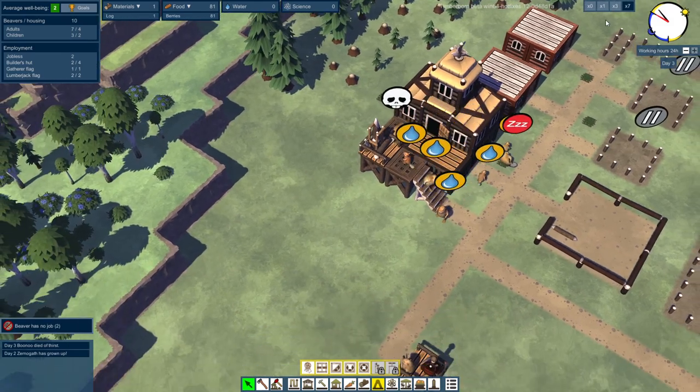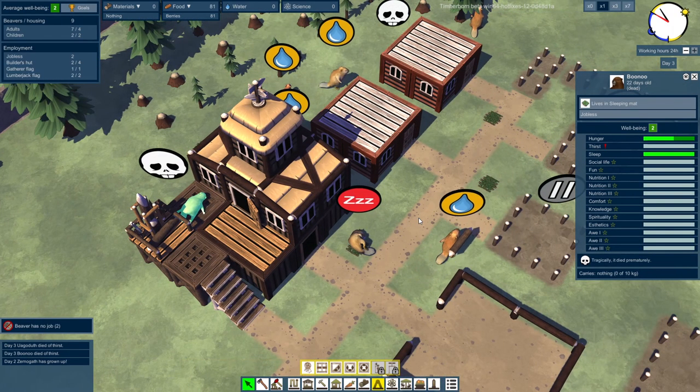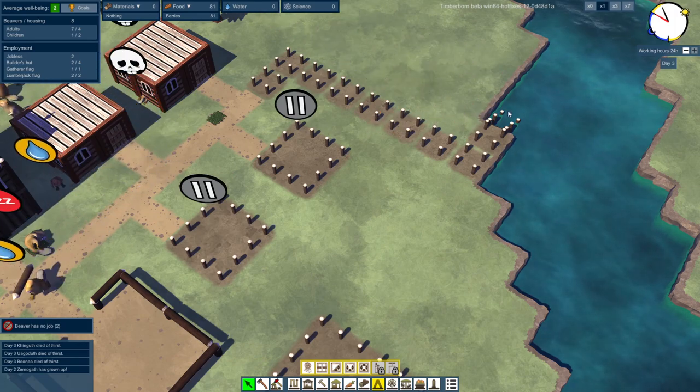Someone just died. Oh, Bunu. I'm so sorry. Bunu died — 22 days old, dead. We'll fix that soon. Come on. How many logs are we missing? Okay, we have all of it — so just go build it?